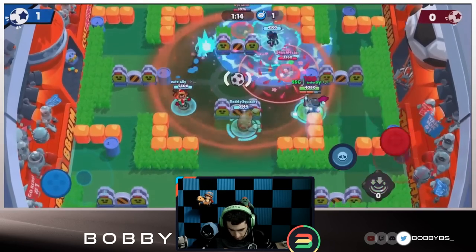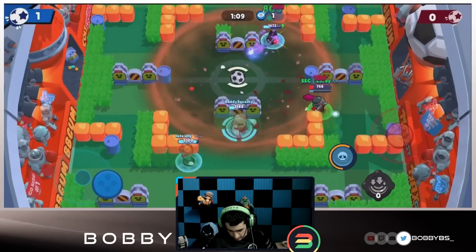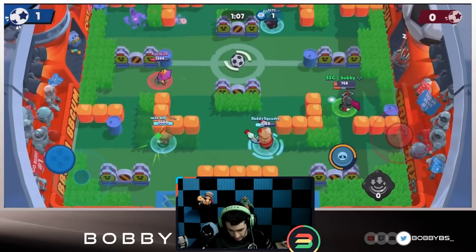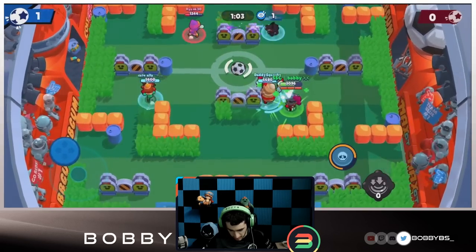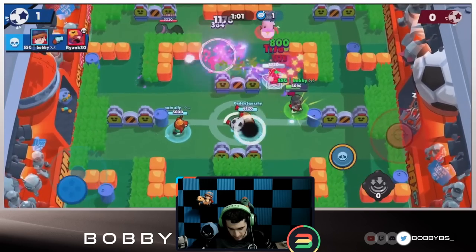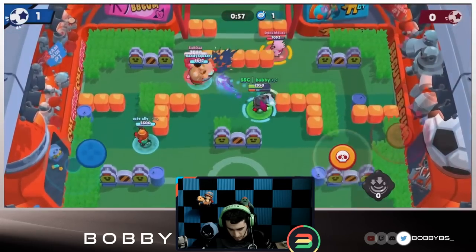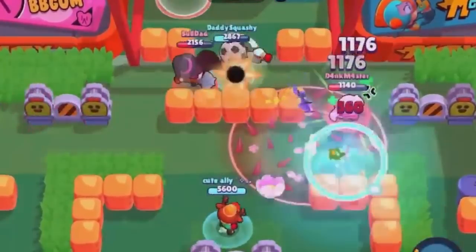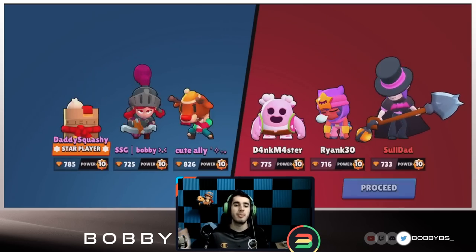I throw the turret forward and use the stun to get the kill. Our turret's looking pretty weak at this point, just trying to keep it alive. Good plays by that Sandy to keep us in the middle, but it can't do too much. We have our turret again — Squashy goes for a play, let's see if we can get a trick shot. Good pass — that trick shot turns into a pass and we're able to get the win.